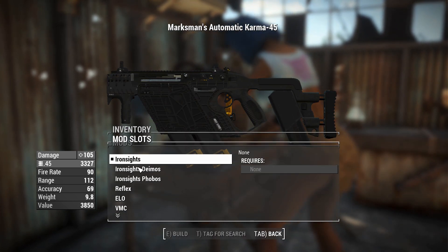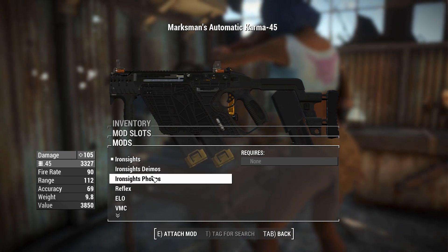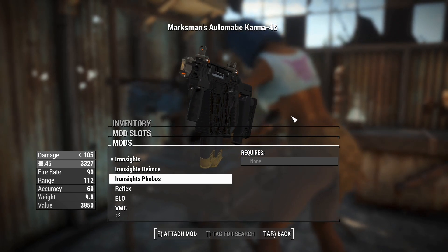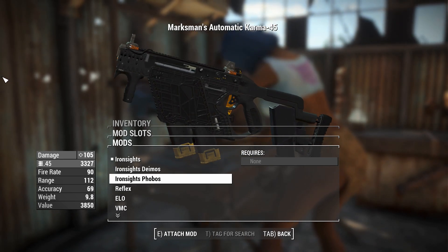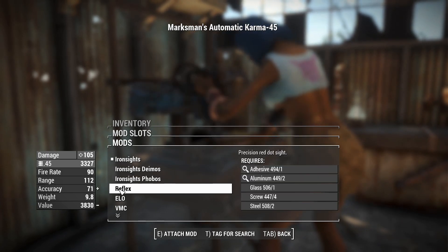I don't see anything wrong with it if you don't. So we can do the sights — you can chuck on Deimos iron sights or the Phobos ones to match whichever variant you pick up. Sure, we might as well grab Deimos and Phobos, and then we'll grab just a standard Karma 45 here. Got a reflex sight, definitely looking like some sort of aesthetic from Call of Duty Infinite Warfare.